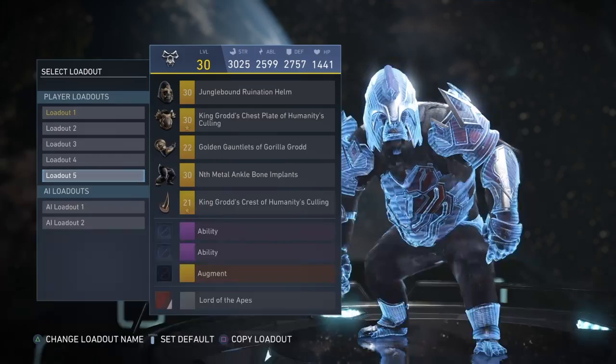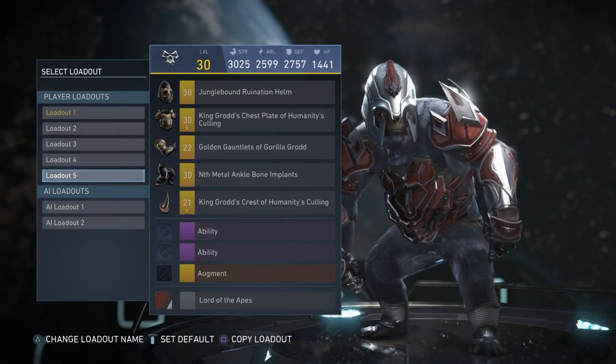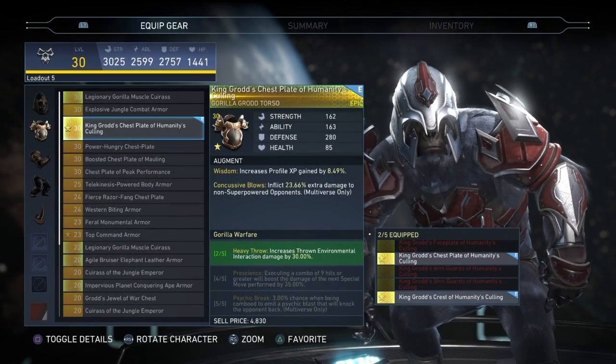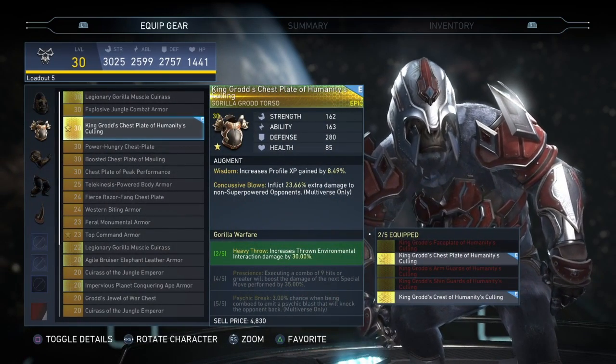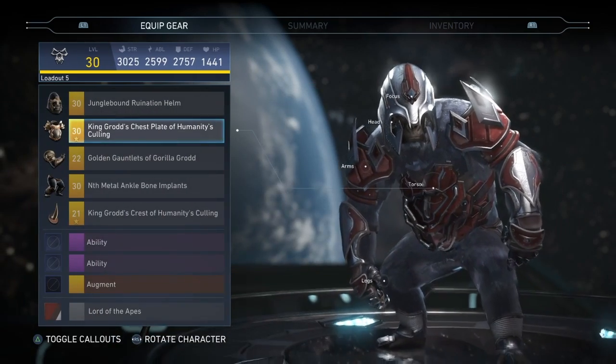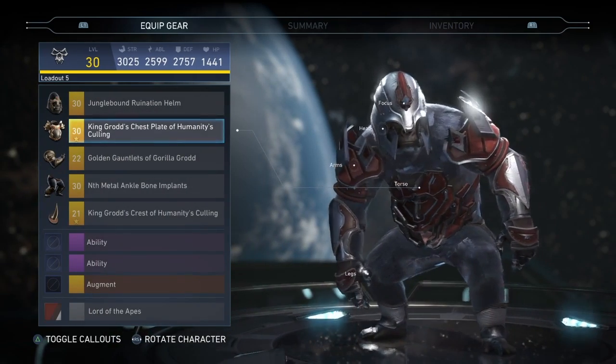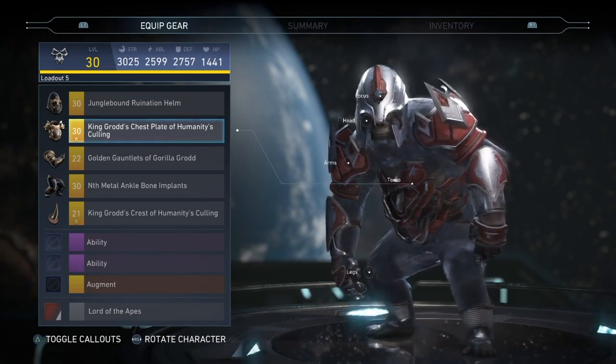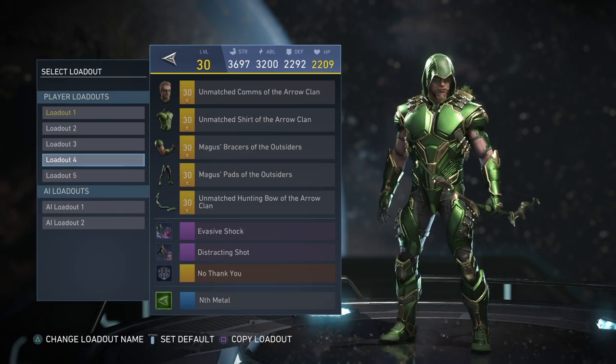For Gorilla Grodd, even though I don't use him, my favorite gear set is probably just the one with most of his new pieces. I have the chest and the crest for his new gear set, and I'm not sure if the other stuff is new, but I like the shininess on the chest piece. I'd call this my favorite.